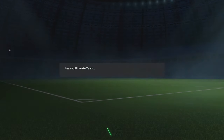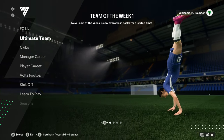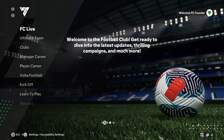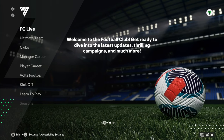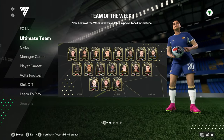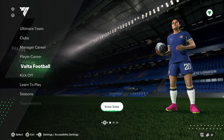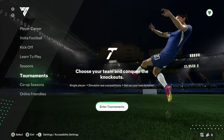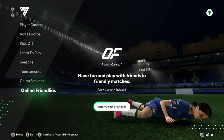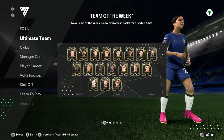If you're in Ultimate Team or any game mode, you want to back out to the main lobby area — the full main menu, just like how I am right here. Once you're in the main menu, you'll see a ton of different options: FC Live, Ultimate Team, Clubs, Manager Career, Player Career, Volta Football, Kickoff, Learn to Play, Seasons, Tournaments, Co-op Seasons, Online Friendlies.